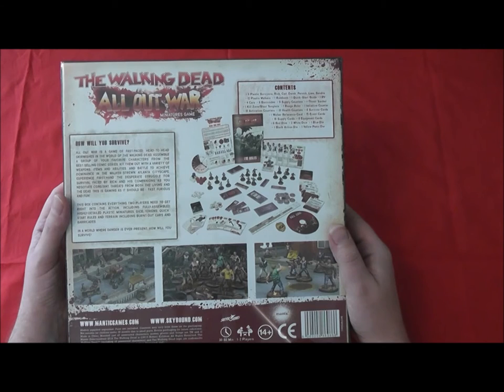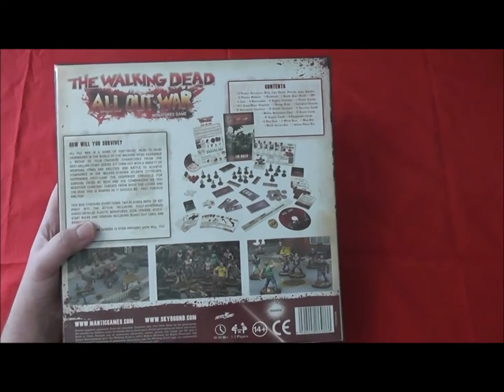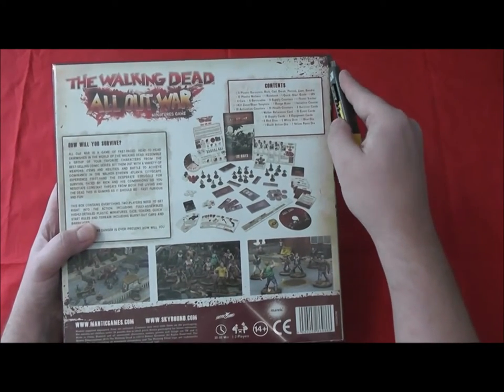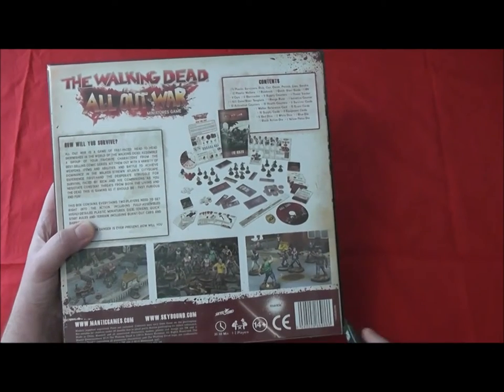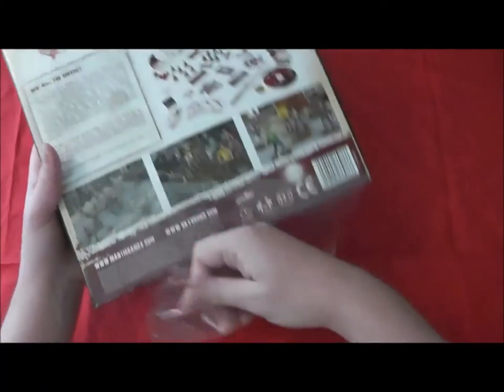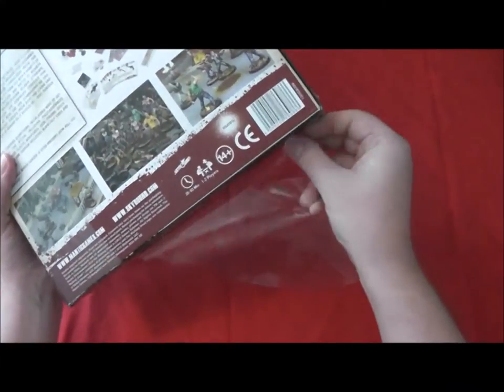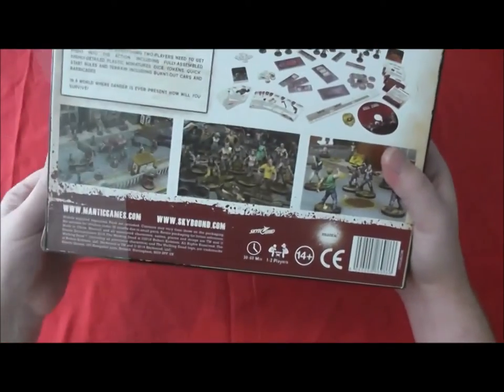Six plastic survivors: Rick, Carl, Derek, Patrick, Liam, Sandra — and the walkers. Let's just open it. There we go — nothing quite like tearing the cellophane off new toys.